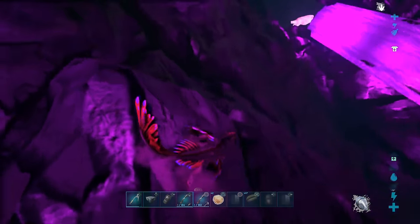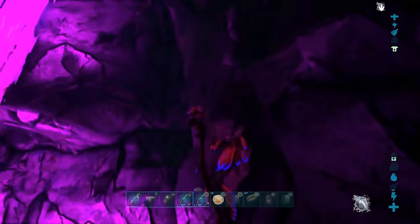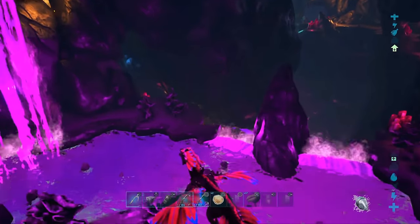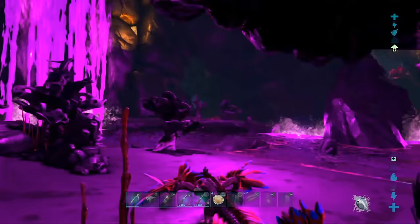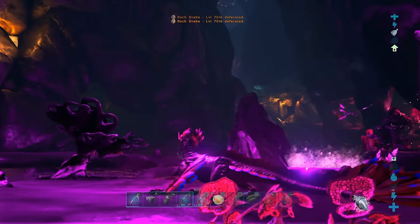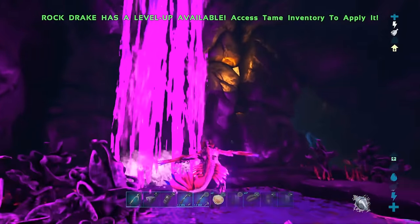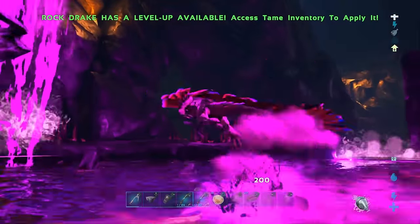Let's show you that — we'll jump off this. It's L2 to detach from walls by the way, so L2 will do that. X will jump and if you hold down X you will glide. So you'll glide a little bit like that.